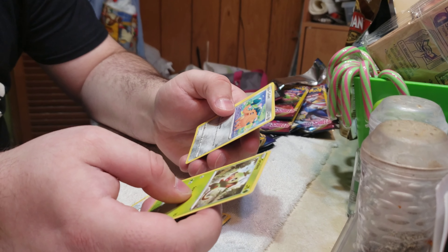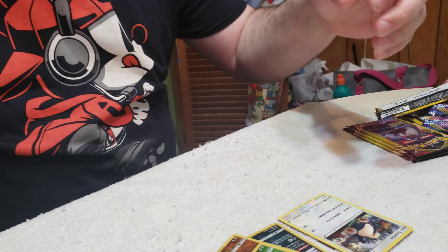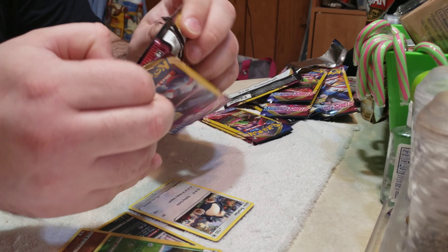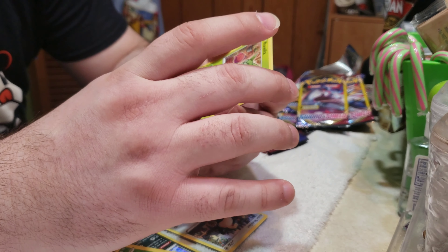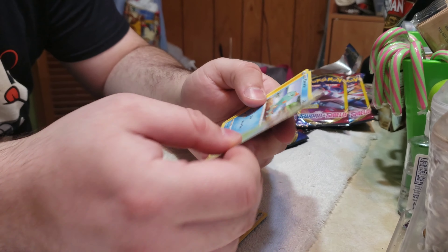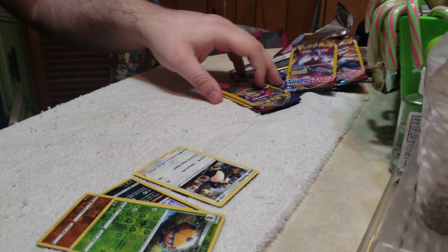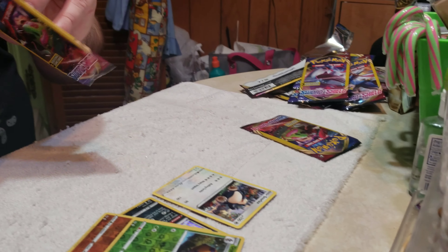Grookey, Cufant, Psychic Energy. Roselia, Chewtle, Lightning Energy. Jeez, down to my last two packs here. I gotta get something.